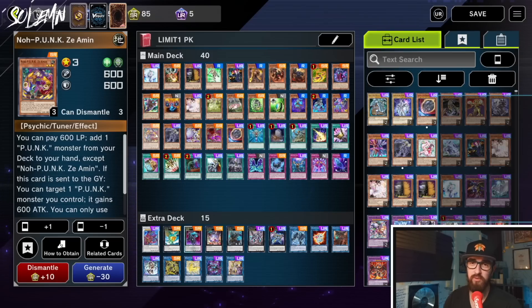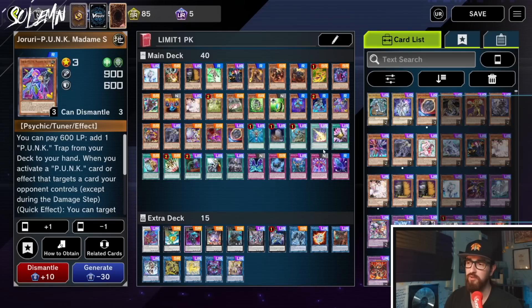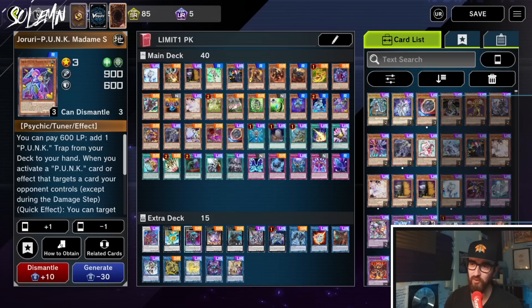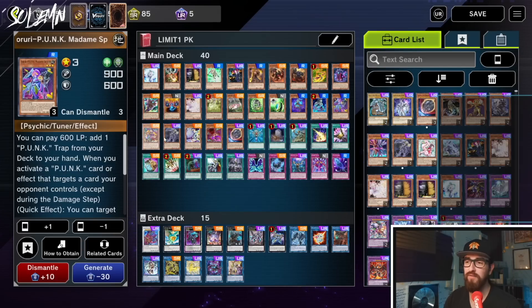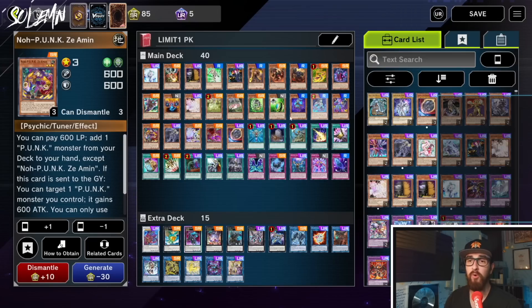Then we have Ziamin, which is the reason this whole thing works. You would normal summon Ziamin, Ziamin searches Foxy Toon, you activate Foxy Toon discarding itself plus one card, that special summons Madam Spider, Madam Spider searches your trap, and then you link off Madam Spider plus Ziamin into Cherubini, which searches Graf, and you get into the entire combo. Alternatively, if you opened just Ogre Dance, you can discard Ogre Dance, search Ziamin, Ziamin searches Foxy Toon, Foxy Toon special summons Madam Spider and you do the whole combo again. If you opened Foxy Toon, discard Foxy Toon, special summon Ziamin, Ziamin searches Ogre Dance, Ogre Dance discards to add Madam Spider, normal Madam Spider — full combo. So all of these Punks except Madam Spider are full combo by themselves and also add the negate, which makes it worth it in this format where you don't have enough PK names and level 3 extenders.